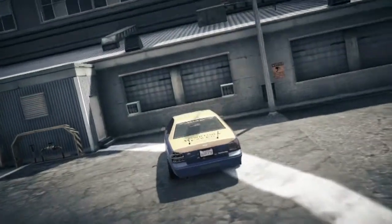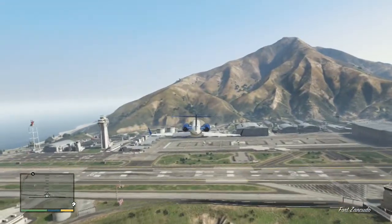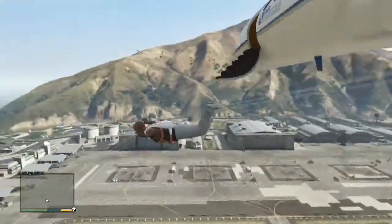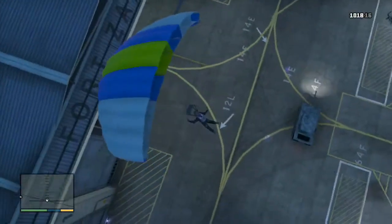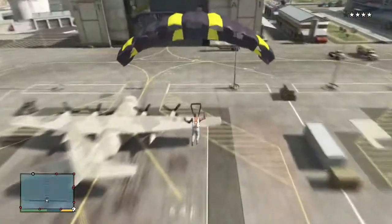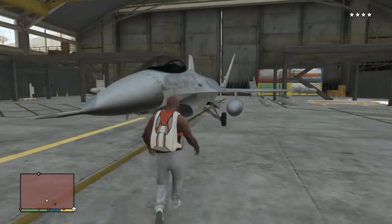The second strategy involves flying in at a low altitude. Approach the base from the south — this will give you a straight path to the inside of the hangar. Aim your plane a little bit above the roof and eject before you reach the entrance of the hangar. If you eject too late, you might end up on the roof or smacking your face into the hangar itself. But if you do this correctly, you'll end up really close to the jet and the military will barely have any time to respond, making for a quick and easy getaway.